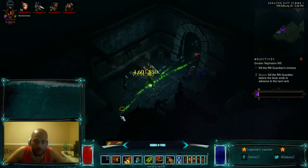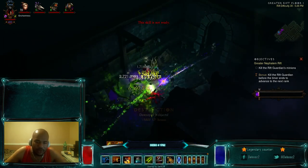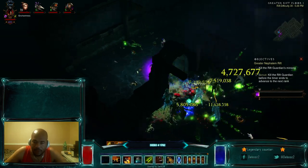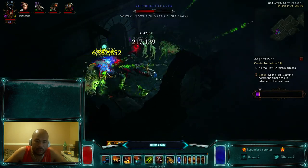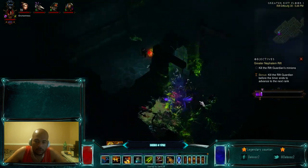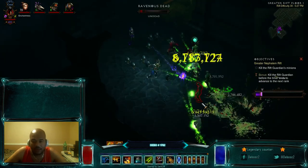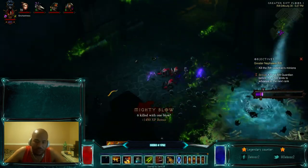Hopefully we get some good mob density, but at GR 30, 31, 32, 33 I'm not too worried about it. You can do Piranhas Perinado, and then once they come out of it, Horrify to keep them CC'd and finish them off. The golems are the weakness of the build. Not much can mess up your fetishes too much since they're at range, but Waller is bad, Mortar is bad, Reflect Damage — pretty much anything that you'd normally have problems with as a ranged class is a problem.